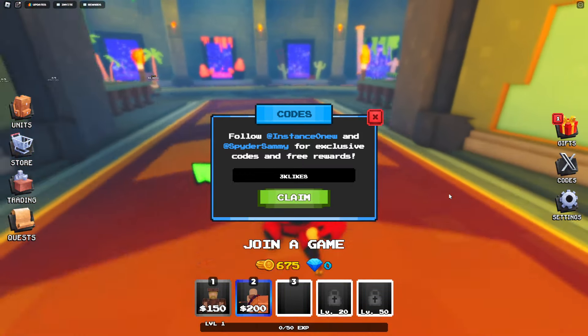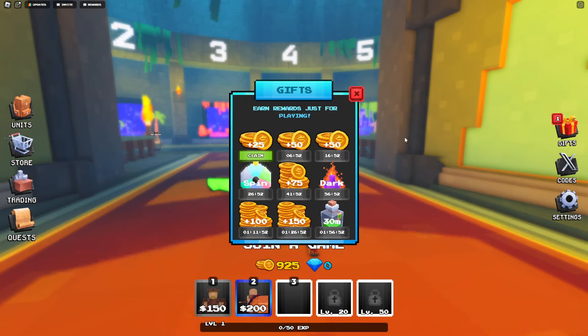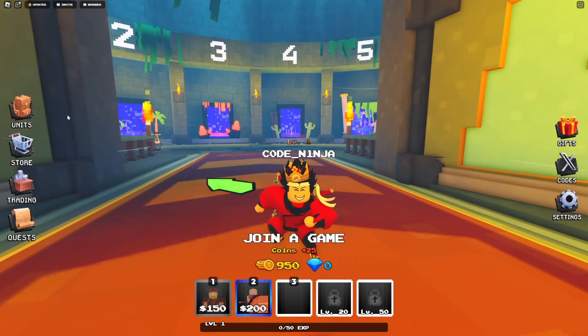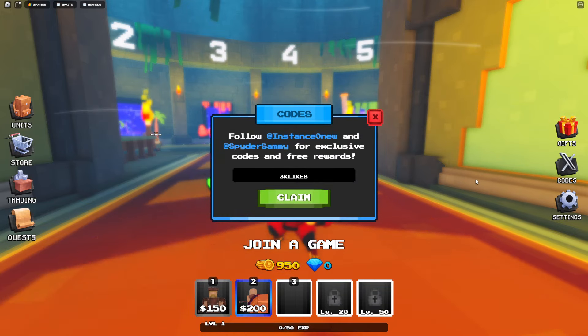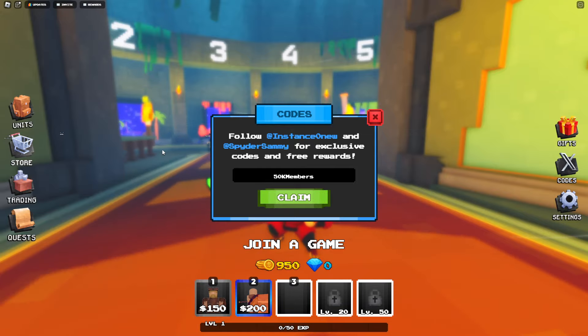My avatar looks kind of basic, but it's actually hiding a secret overpowered feature that I can't really tell you guys about because the admins are watching right now. I do have the admins' favorite code — it is 'update4.' This is literally one of the admins' favorite codes. Update 4 — and I'll teach you how to be the best if you follow all the steps. Some people just call me the king of Roblox. Next code: 50k members — 50,000 members.